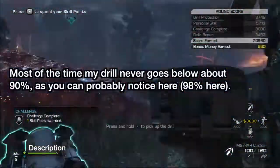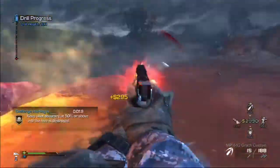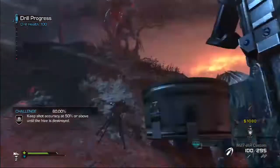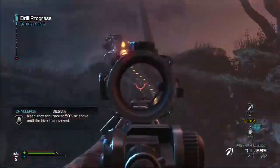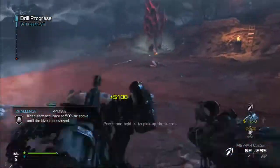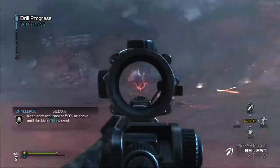Speaking of drill health — if you're letting the drill get to 50% health at any time, you're not having a very good game. You shouldn't really need to repair it much. I'll maybe repair it once per game just because I can, but I hardly ever let it drop to 75%. Throw a sentry gun whenever you feel you need one and it'll provide enough coverage.